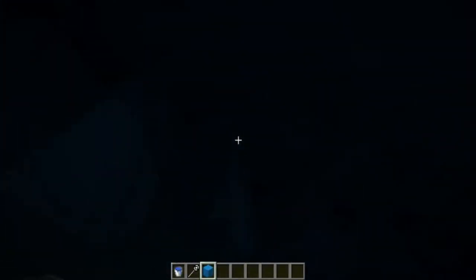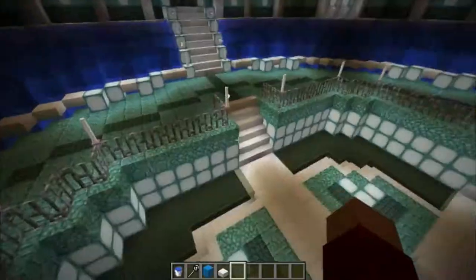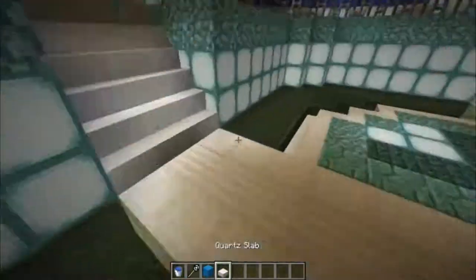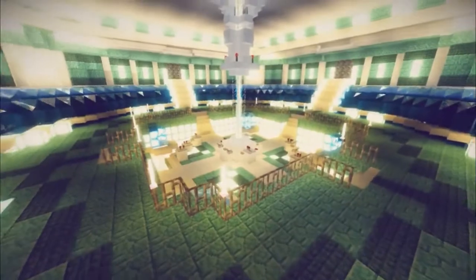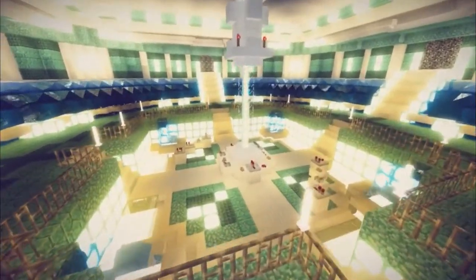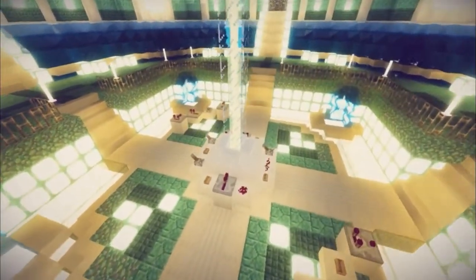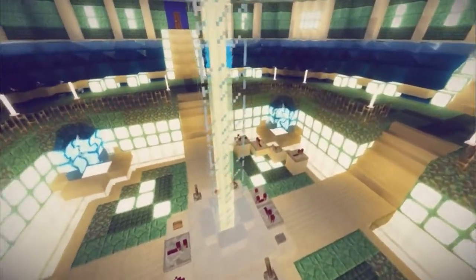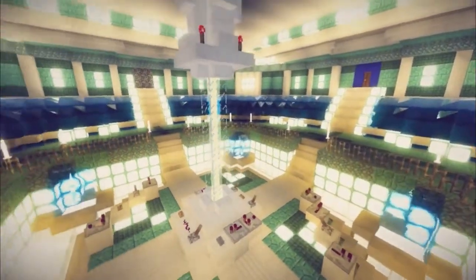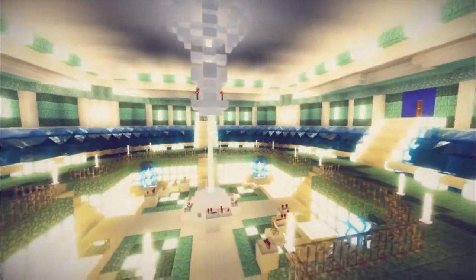Now I'm going to place down every water source block that I need around the edge so it all flows into the lower platform. And that's how it looks right now. Now I'm going around the edge to stop any water droplets and stop lag from particle effects. Now I'm making a little fountain on each corner.